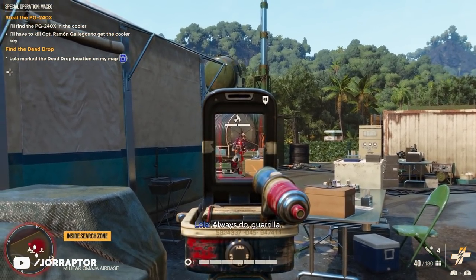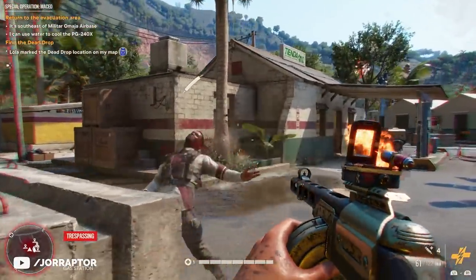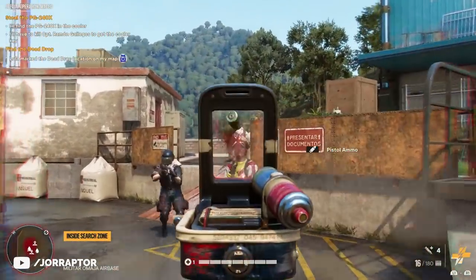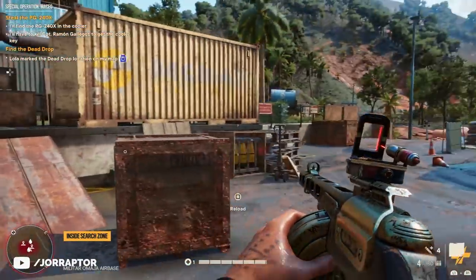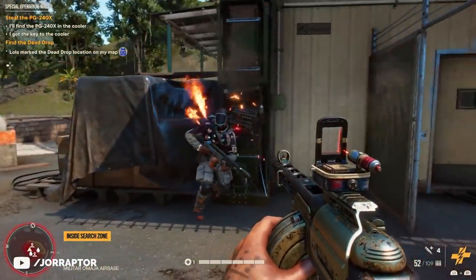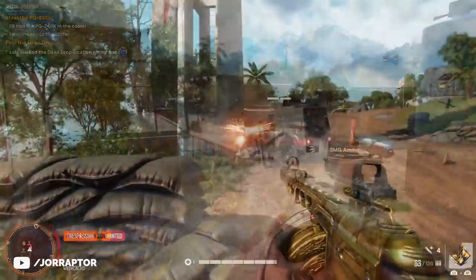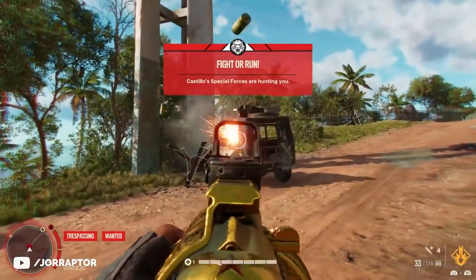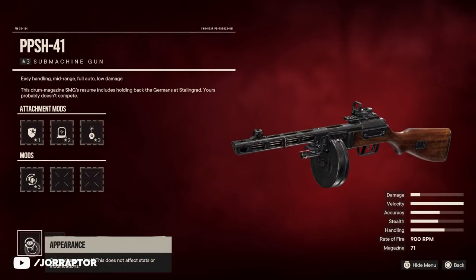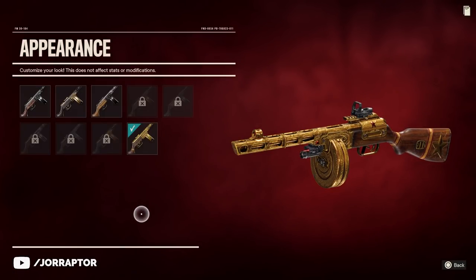The only downside is that you cannot put a silencer on it, so it's really for just running in and killing everyone. I have a really fun tactic for special operations which I'll show in a future video, but here you can see me easily nuke everyone with this gun. Keep an eye on arms shops or FND caches for the regular version, but in the meantime it's smart to get the heroic SMG — and if you already have the regular PPSH, you can put that amazing golden skin on it.